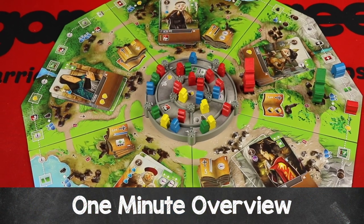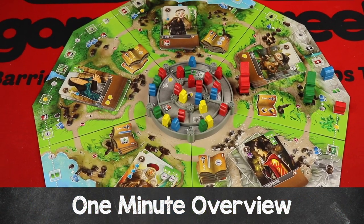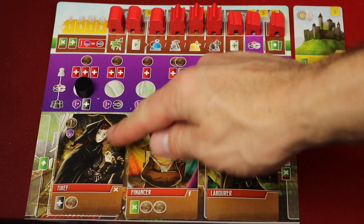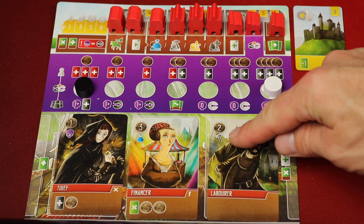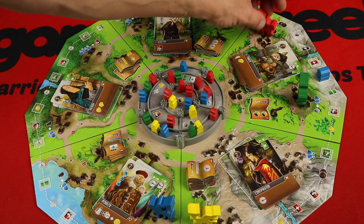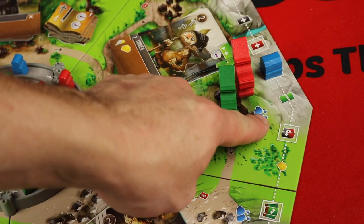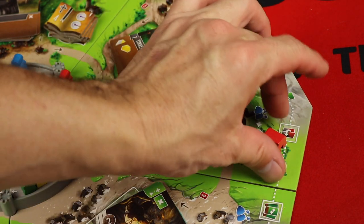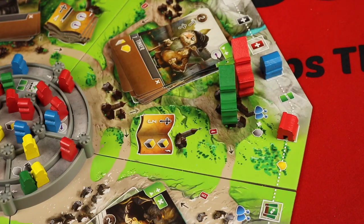Viscounts of the West Kingdom is a strategy game for 1-4 players where you're trying to amass the most points in the end. You're going to be managing a hand of cards, playing them on your board, which will give you certain abilities and power to certain actions you'll take throughout your turns. You'll be moving your Viscount around a rondelle, and then taking certain actions at those spots, like trading for resources or spending resources to build buildings, giving you effects and points at the end of the game.